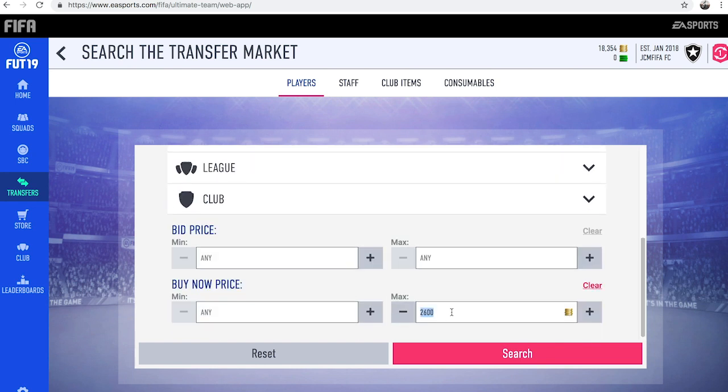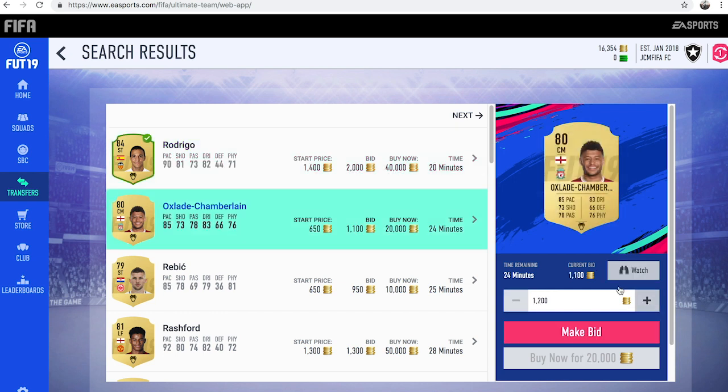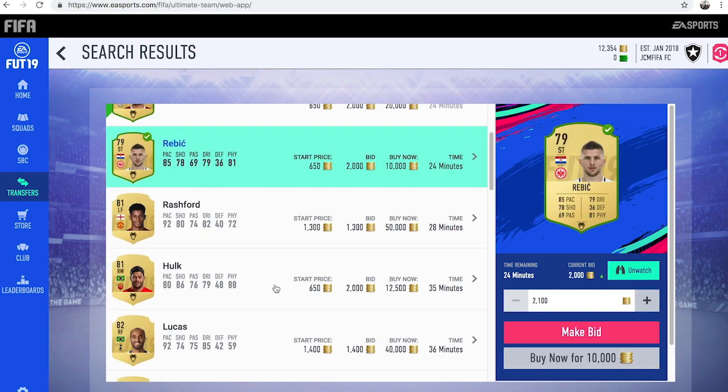So what you want to do now, you can either try and snipe them, but on the web app I'm not really going to try and snipe because quite a few people do know this method already. I won't be able to win any of the cards just because it's a lot quicker on console compared to the web app. You just want to go along and find players who you think would be good with the Hunter Chem style on, and put 2k bids on all of them. Even if you don't win them, it doesn't really matter because there's just so many of these cards on the market — you are basically guaranteed to win at least a few.